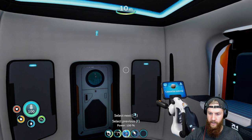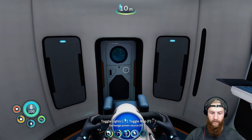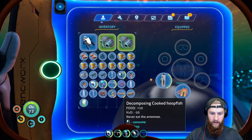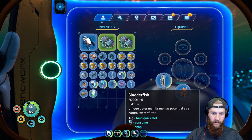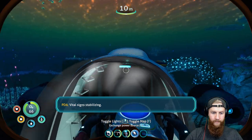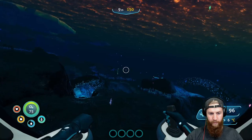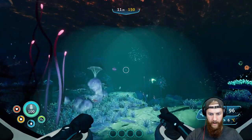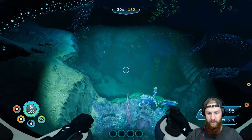There we go — look at that, it changes right on it. So this can't find the violet stuff — we can go find those ourselves. These are all decomposing — let's eat that, drink that, drink that. Perfect. Let's hop in the Sea Truck and go find more of those violet blue plants, because we need those for more batteries.